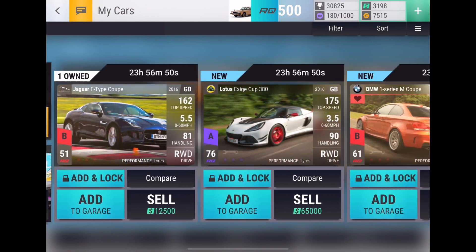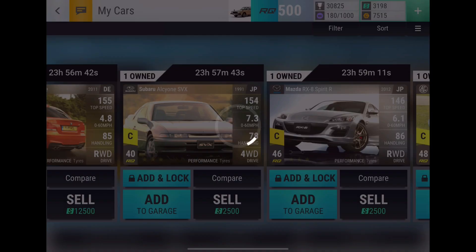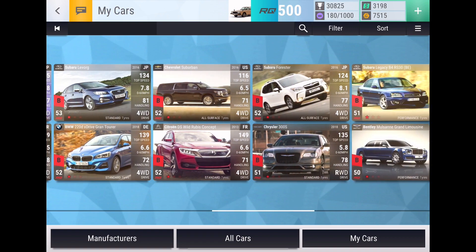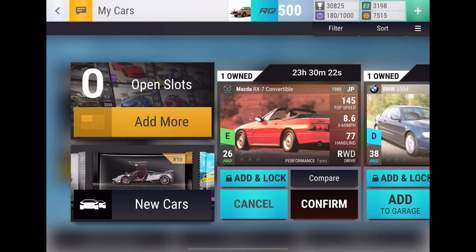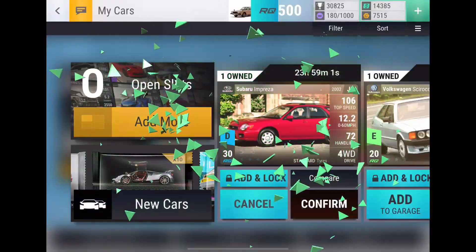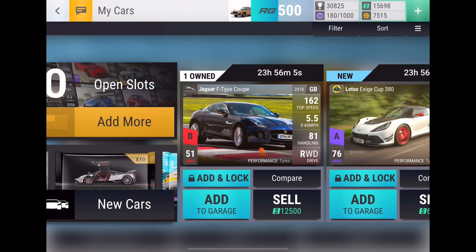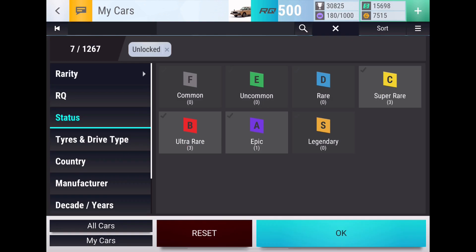We've got the Jag F-Type Coupe, the definite keeper Exige Cup, and the wish-listed One Series M Coupe — very happy with that. Plus three supers which I'll fuse into something if I have something good to fuse into. I'll sell off the rest of the stuff. I own most of these cars already — the Nissan Pathfinder and Nissan Leaf are new, and the Golf and T-Roc are also new, but a lot of the lower tier cars I already have. These two right here are definitely amazing keepers: the BMW One Series will get maxed out very soon and the Jag will be a nice ultra fuse I'll save for the fuse collection.